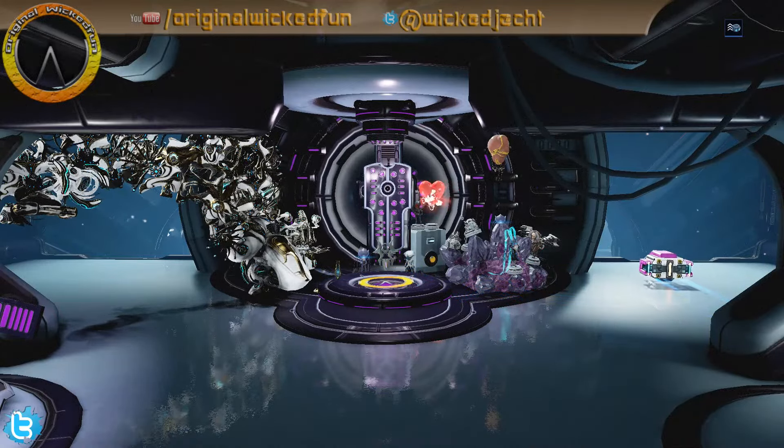It can also drop Auger Secrets, which gives ability strength — still a useful mod usable in conjunction with Intensify. All of these the normal Tusk Thumper actually drops as well. The main difference between the Domer and the normal one comes down to rare resources — you get much rarer resources from the Domer. The Tusk Thumper Bull falls in the middle, but as expected this guy is much harder to kill.